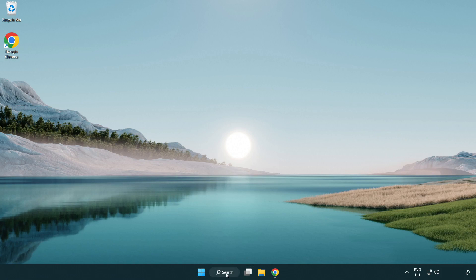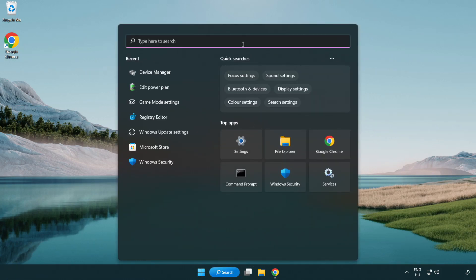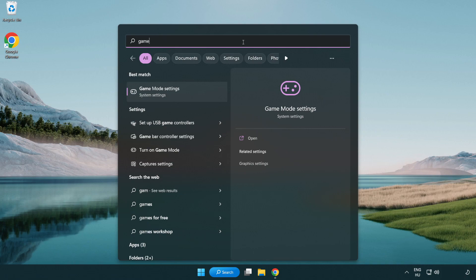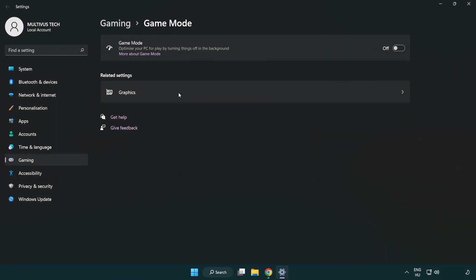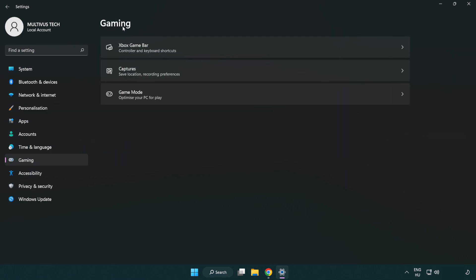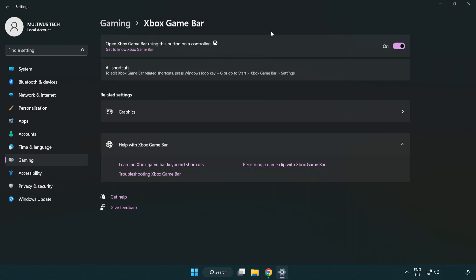Click the search bar and type 'game mode settings.' Click game mode settings and turn on game mode. Click gaming, then click Xbox Game Bar, and turn off Xbox Game Bar. Close the window.